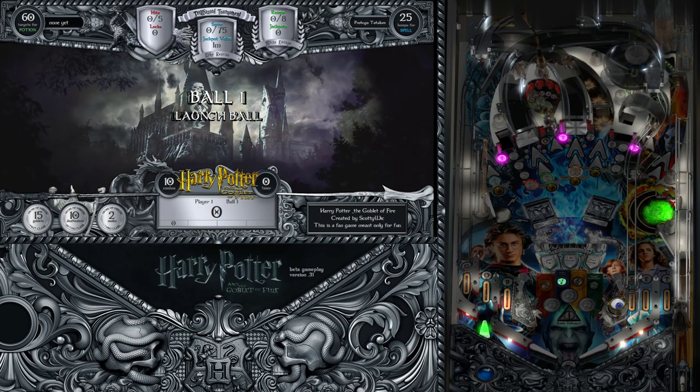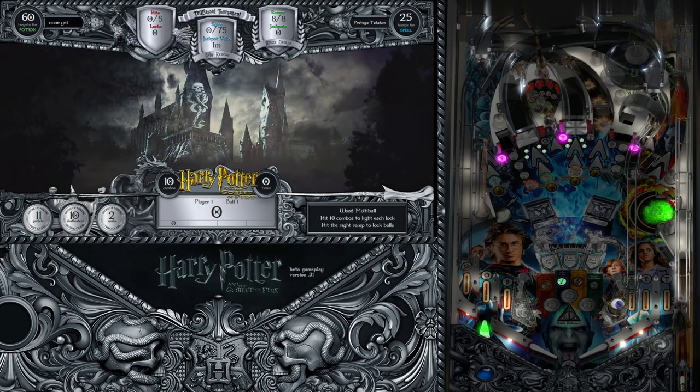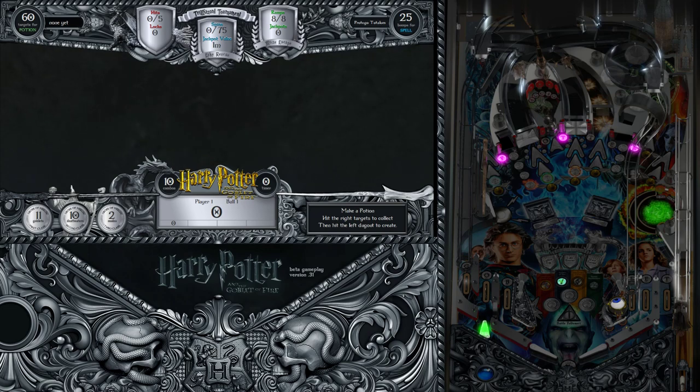Maze Escape is the next one. What you have to do is get four shots to each ramp - you can see the light sliding up: two, three, four. Then you actually get to lock through the back wall of the playfield. Let's shoot the second lock - got that in there - and then the third. What we're going to be doing is following directions to get through the maze: jackpots to the right, jackpots to the left, jackpot center, trying to follow those to get out of the maze.